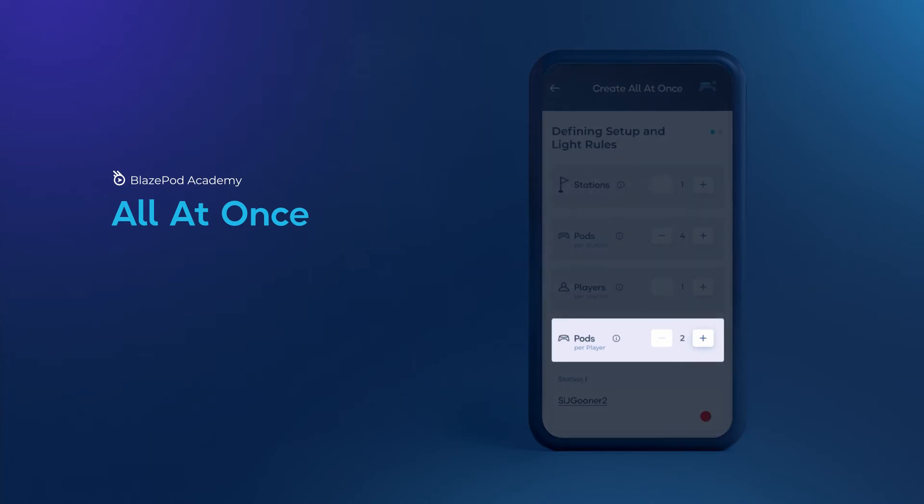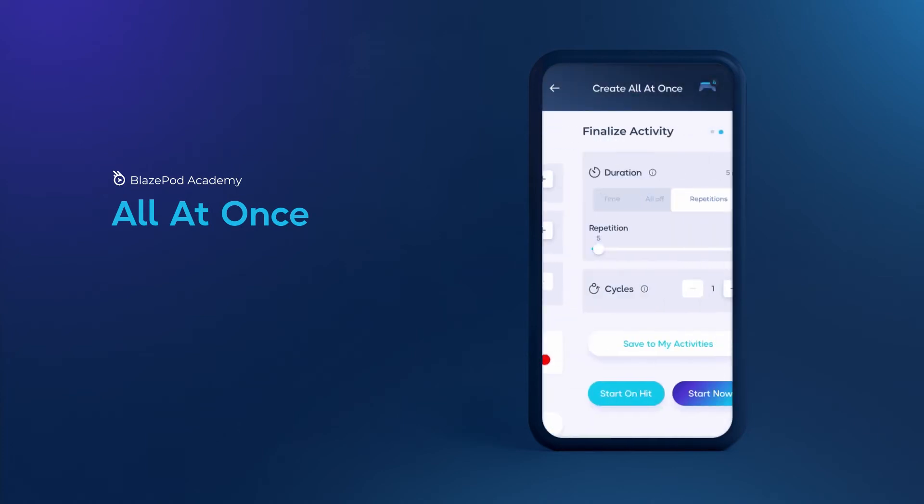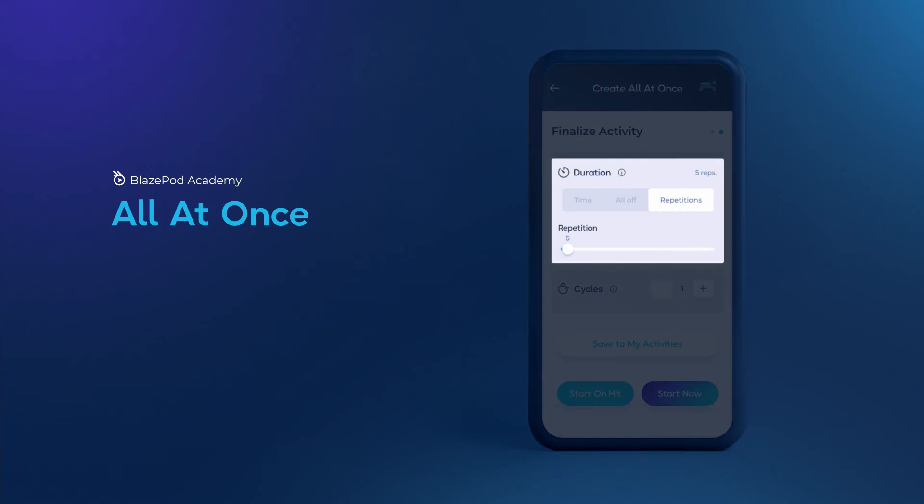You'll notice that you can choose how many of the active pods will light up at once. You also have the option to change the activity duration settings according to how many times you want the player to tap out all the pods, by using the repetitions option.